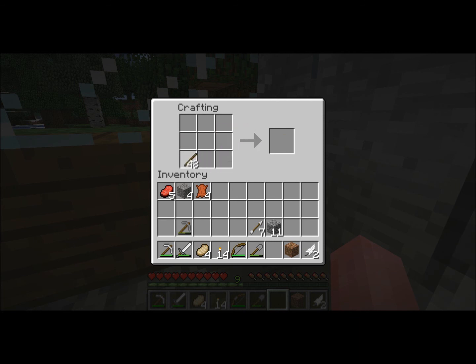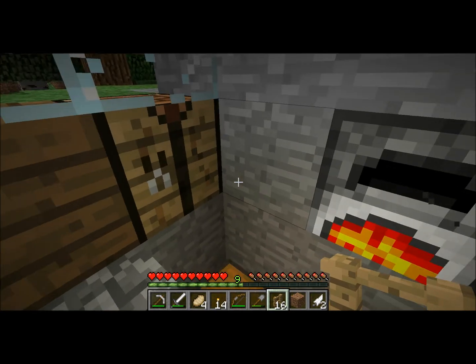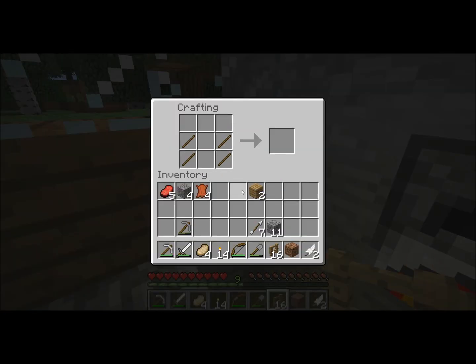An easy way to craft is to right-click, then left-click, right-click, left-click repeatedly, then shift-click — that will make it a lot faster. I just got 16 fences. You cannot jump over fences because they are taller than other blocks.